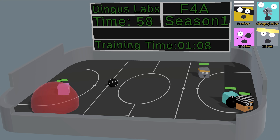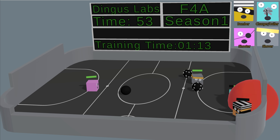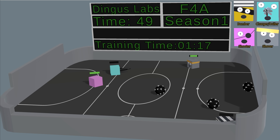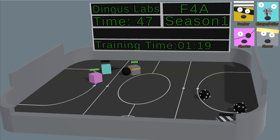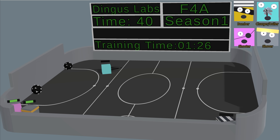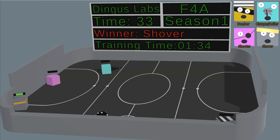Round one. All right, we immediately have Driller Dingus going straight into Bomber Dingus. Looks like this will be a fast-paced match one. Shover has managed to almost weave between two sets of balls, and unfortunately Driller is already out of the match. Now it's just Shooter and Shover. With Shover up in Shooter's face, I don't think there's any chance of him surviving at this point. A couple more shoves, and Shover is the winner. That is one win to Shover.